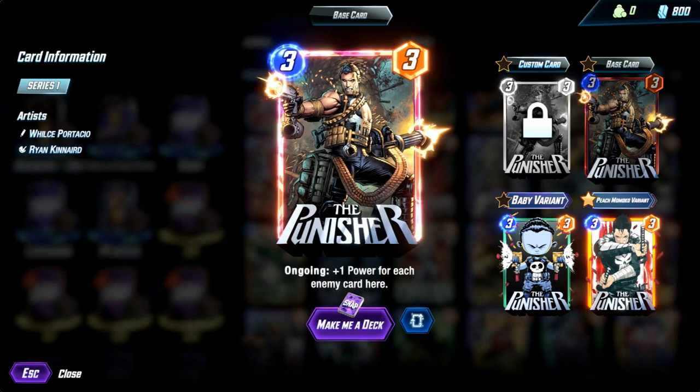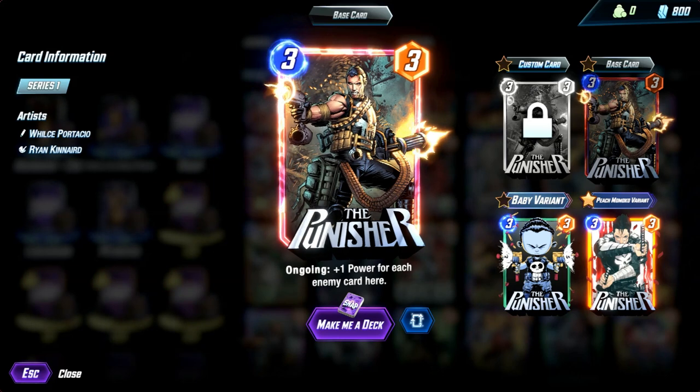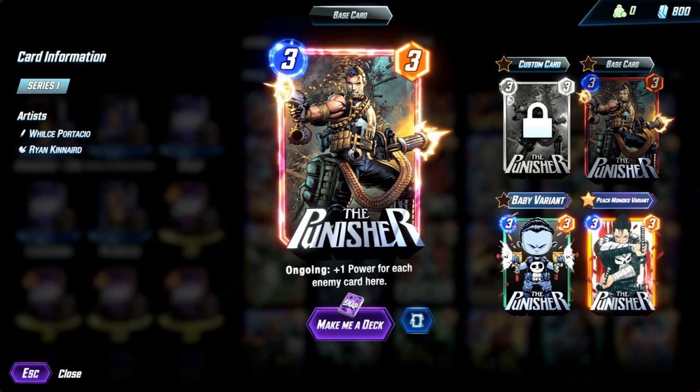But is the Punisher a badass in Marvel Snap? Not exactly. Here's what the card does today. Punisher as it stands now is a 3-energy, 3-power unit with the ongoing effect: plus 1 power for each enemy card here.